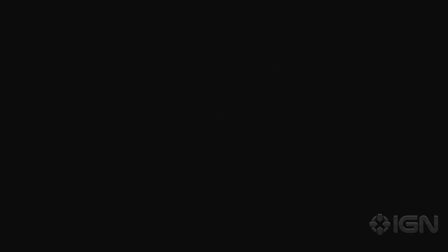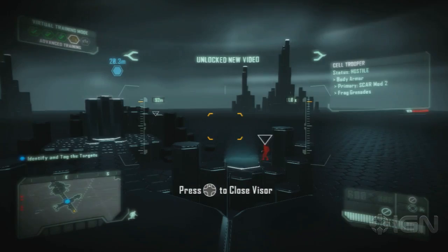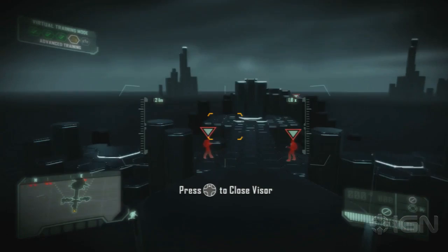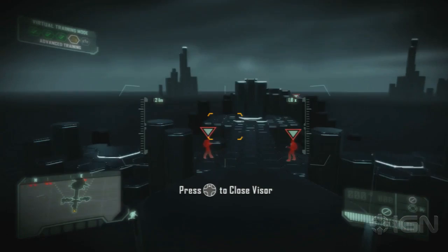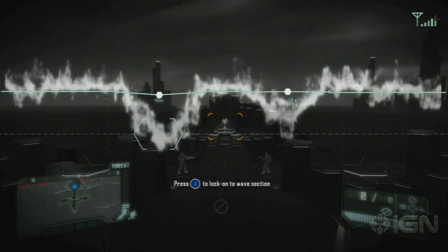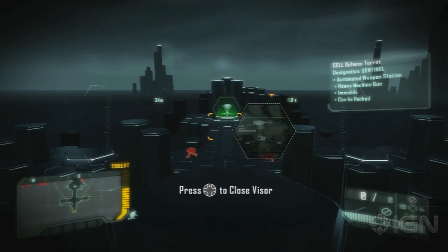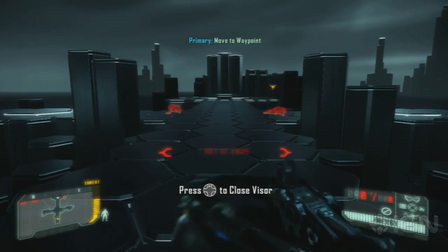Here we will cover advanced elements of nanosuit combat operations. I'm just going to pause here a second and check on my settings — make sure my notifications are turned on. It's a good thing I checked. The tactical visor analyzes the battlefield topography, marking targets and points of interest. Computer system exploitation, or hacking, is another function of the tactical visor. Failed system exploitations will temporarily disable your nanosuit functions. Yeah, I just found that out.